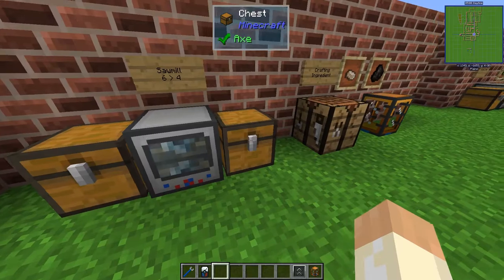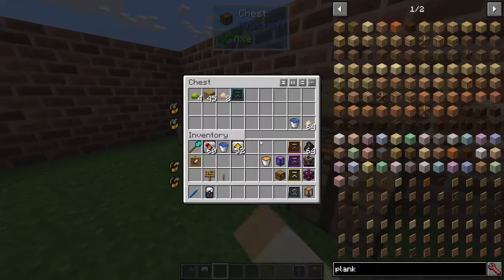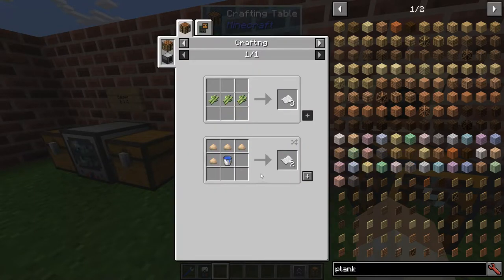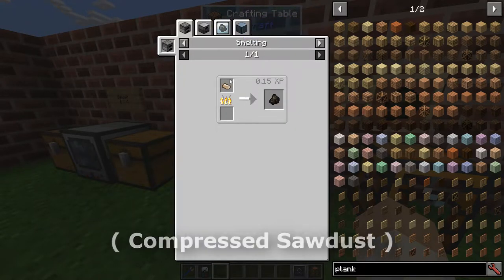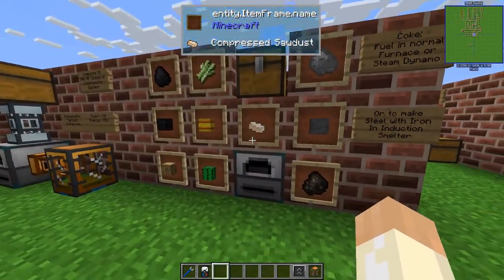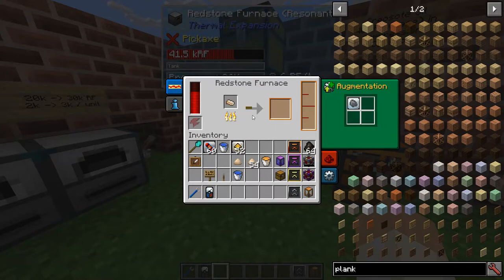That's the basic functionality. The sawdust is a crafting ingredient — for example, you can make paper out of it: four sawdust and one water. You can also make compressed sawdust. Just as a reminder, if you run compressed sawdust in the redstone furnace with the pyrolytic conversion augment, this will give you charcoal and creosote oil.